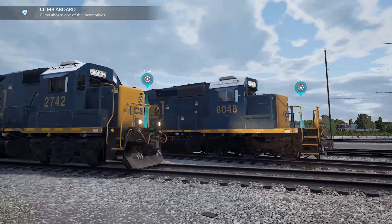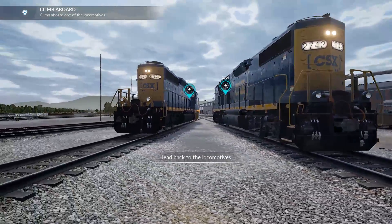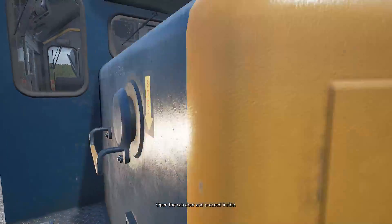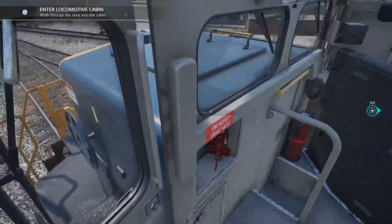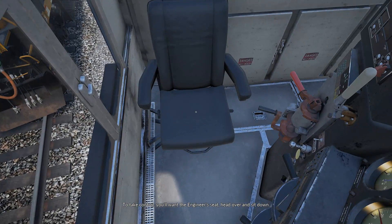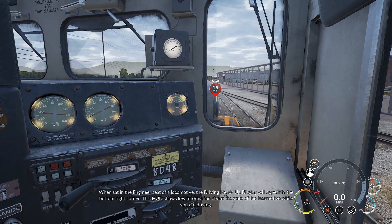I quite like the look of the bigger of the two locomotives — though I think they might actually be identical. We can get into either door. Open the cab door and proceed inside. We'll call him John. To take control, head over to the engineer's seat and sit down. When seated, the driving HUD will appear in the bottom right corner, showing key information about the state of the locomotive while driving.